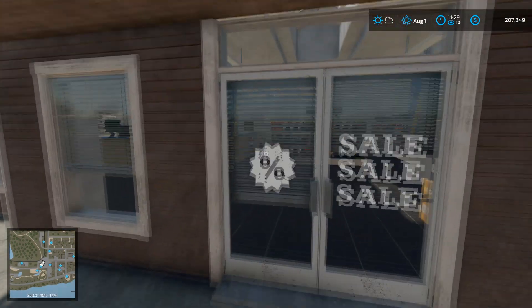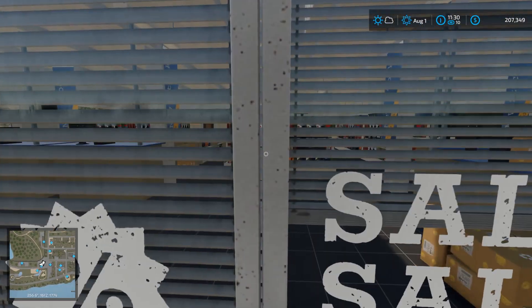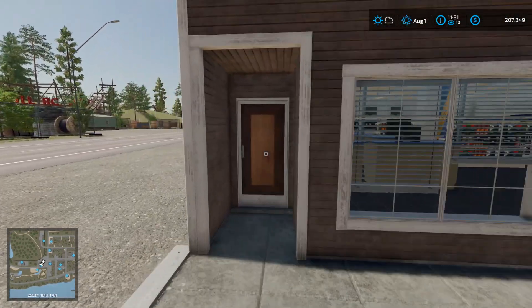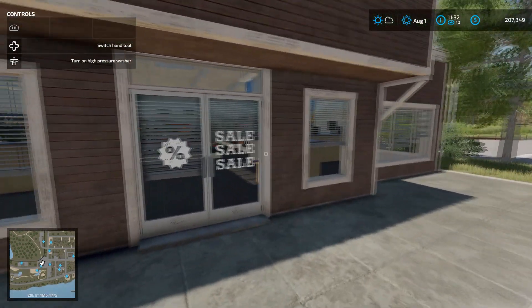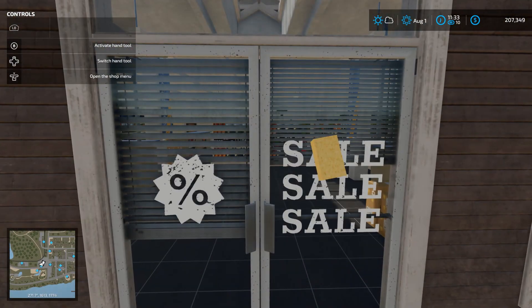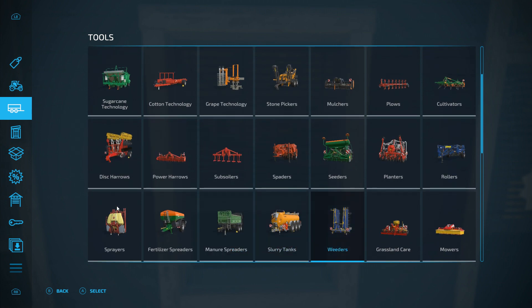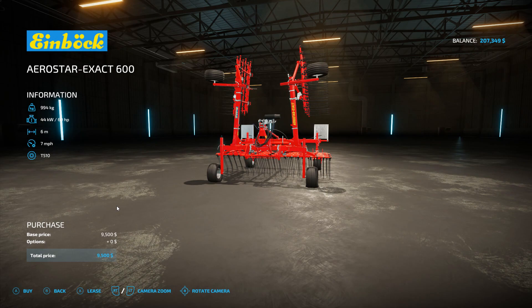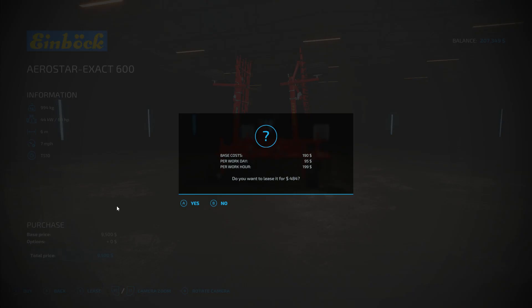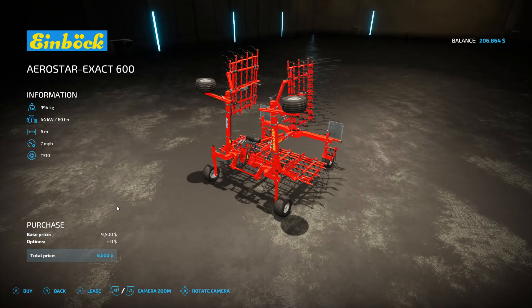I had to scout around the field earlier. I couldn't find the shop button for a moment, but there we go — found the shop icon. So what we are getting today is weeders. We are going to rent this little Aerostar Exact because we don't have a huge weed problem at the moment. I figure if we just lease this rather than buying it outright, we should be able to use it quickly, return it, and it won't be a problem.